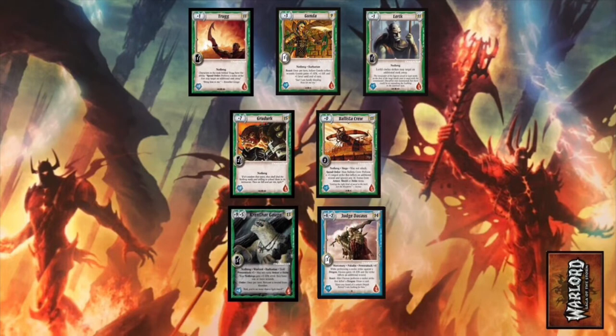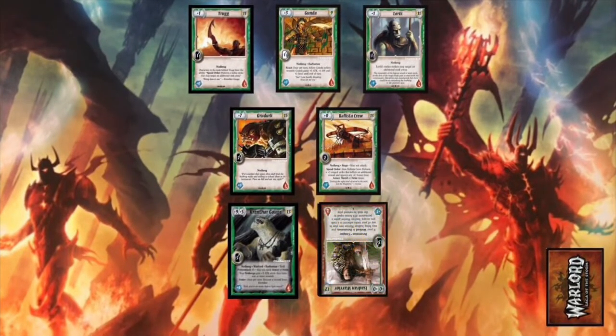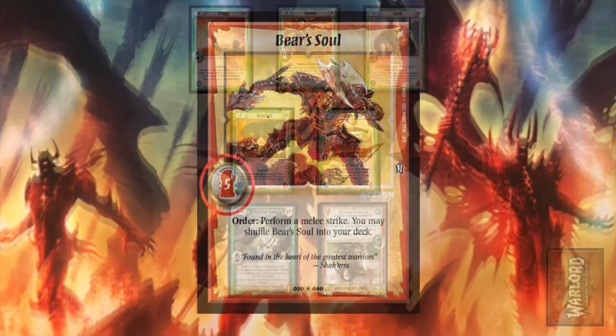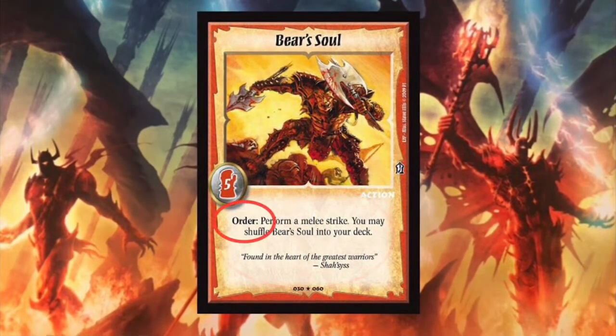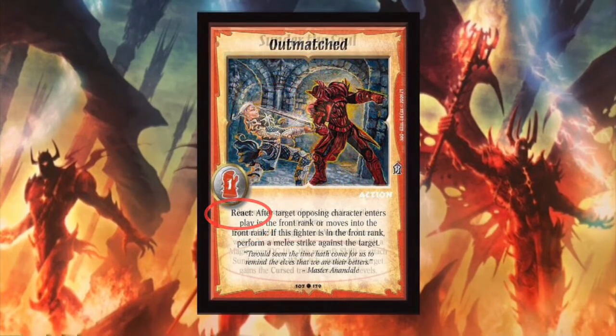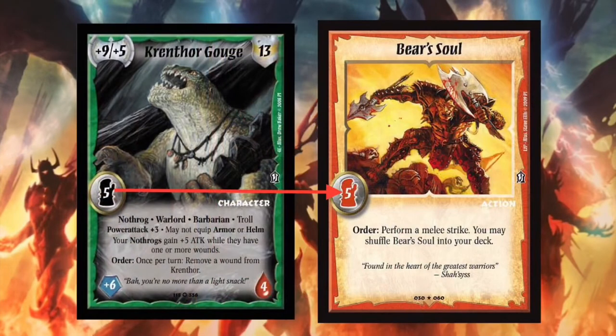If a character entering play is not a mercenary or does not share a faction with your warlord, it enters play stunned instead of ready. Action cards have a class, level, and text. This text may be an order, react, or some other ability that stays on the board for a while. To perform an action card, a character must have a level equal to or greater than the level of the action, and the classes of the character and the action must match.